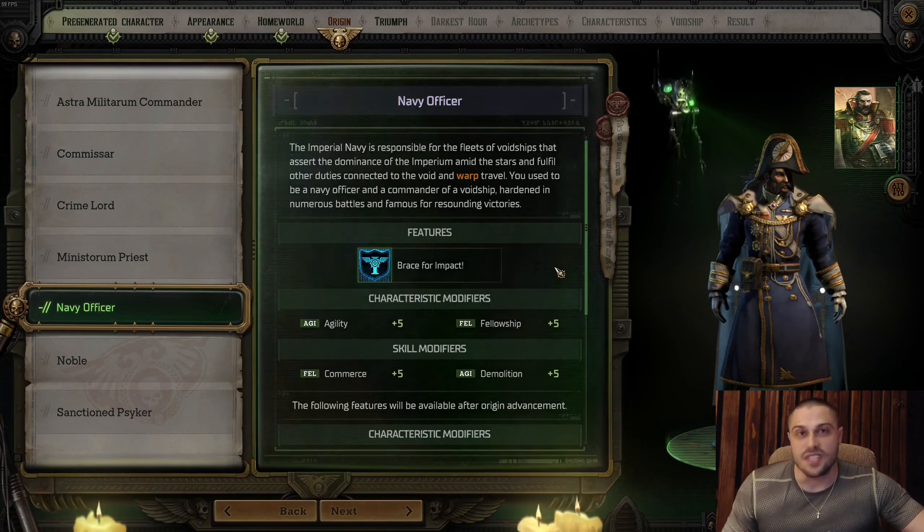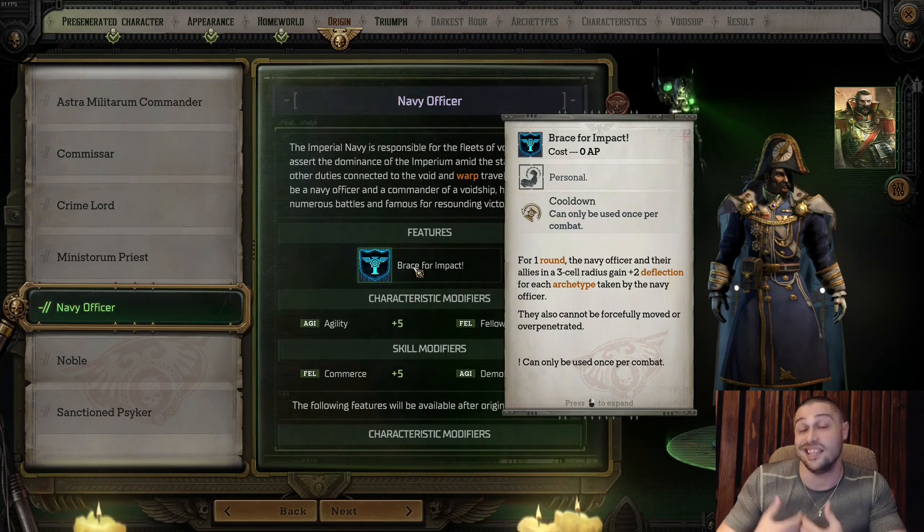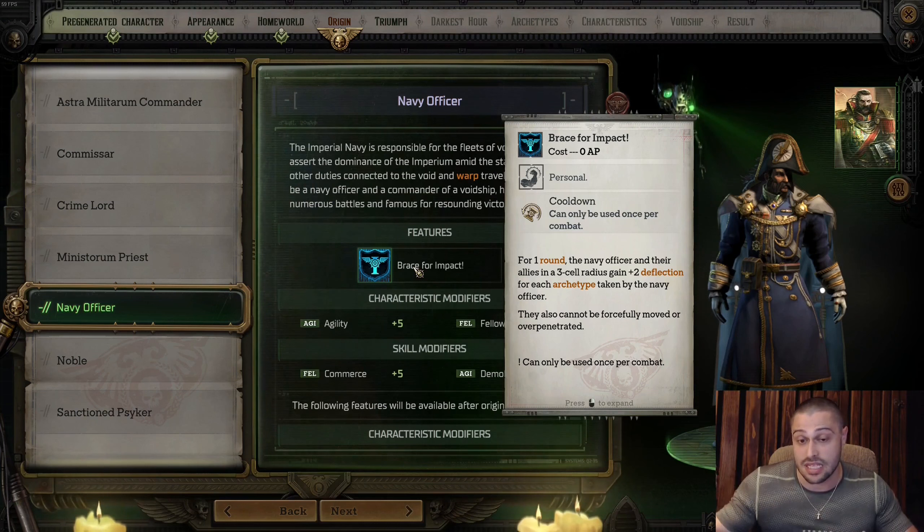So what is the Navy Officer? The main role is a support — ranged support, ballistics support — but basically this is an all-around origin in Rogue Trader. The main feature is Brace for Impact: for one round, the Navy Officer and their allies in a three-cell radius gain plus two deflection for each archtype taken by the Navy Officer. Archtype is basically a class, so the higher the level, the stronger Brace for Impact is. This is like a late-game origin — weaker at the start, but becomes stronger and stronger as the game progresses.